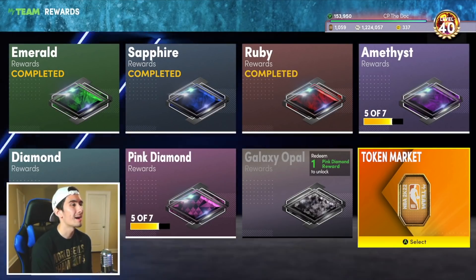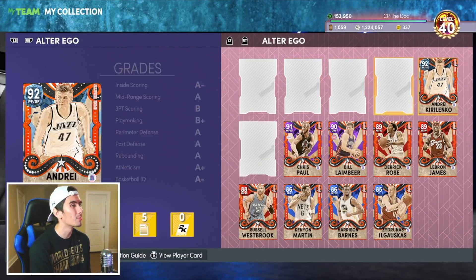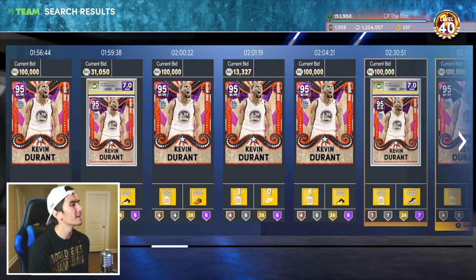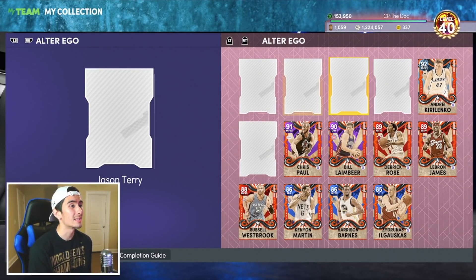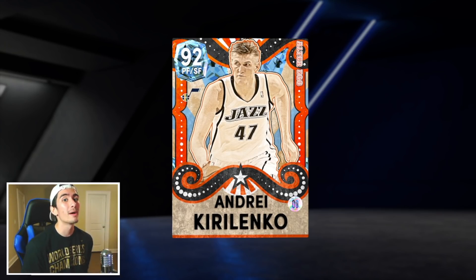That was a big waste of tokens, but like I said earlier, I did this for science and I'm not too upset about the results. We got Andre Kirilenko, and maybe six Amethyst players too, which isn't terrible, but we didn't get Dolph Shays. He's super cheap on the auction house anyway. We also didn't get Kevin Durant - he's going for a little over 100k. I don't recommend you guys open these packs because I spent over 1,000 tokens and didn't get a single Pink Diamond. Save those tokens for Diamond, Pink Diamond, or Galaxy Opal players in the token market.